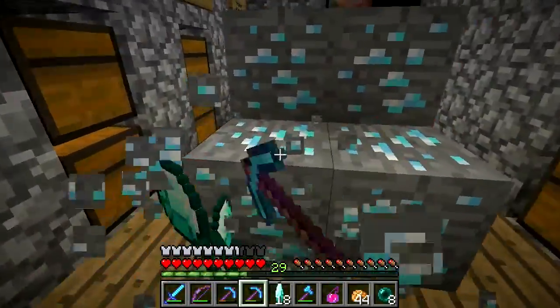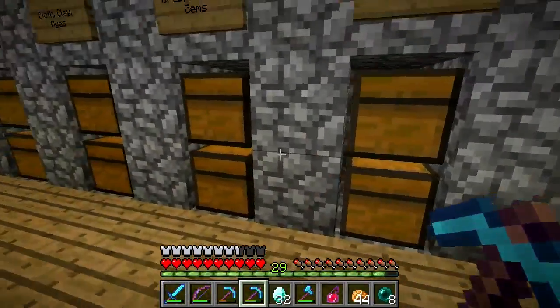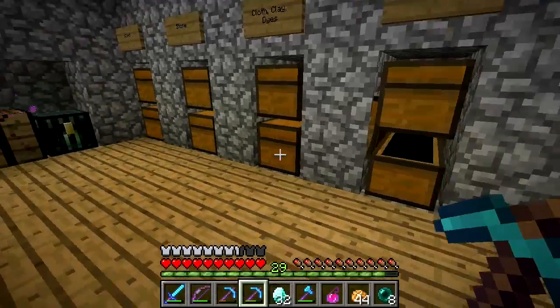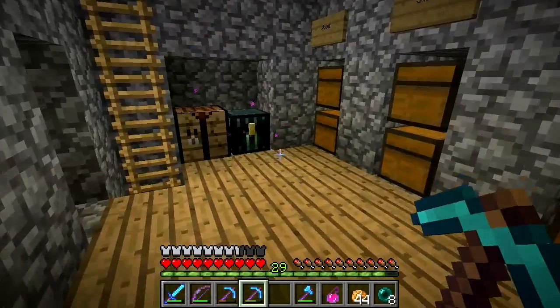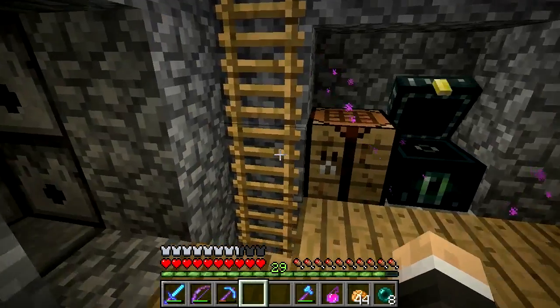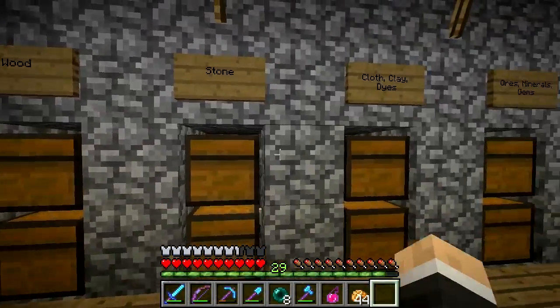Look at that number rising - we got 32, which is half a stack, which is not bad. Probably could be a little better, but we've got a lot of diamonds now so I'm super happy about that. We can put the silk touch away - I don't think we're going to be needing it in today's episode. Now that that's out of the way, we are going to start work on today's actual episode: hardened clay.